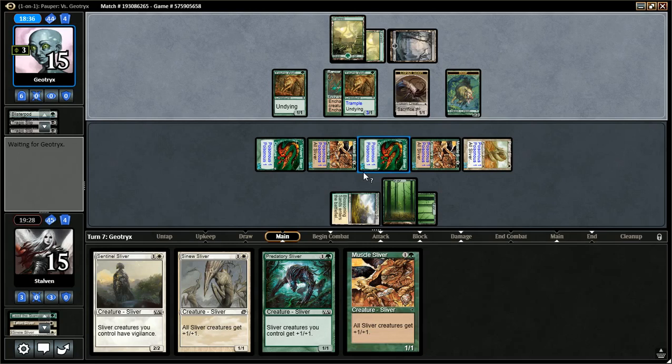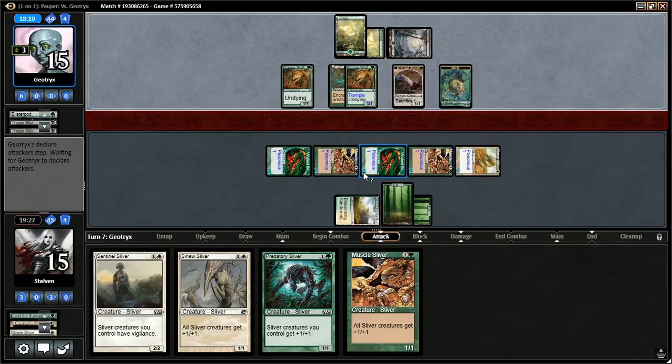I have plenty of lands in this deck. I never thought I'd be — upset is probably too strong a word — but drawing Lords more than land is a problem. This is one of the reasons why I love Gemhide Sliver, and I feel like Gemhide Sliver doesn't get the appreciation it deserves. It provides you mana when you don't have the land, and that's a good advantage to have.